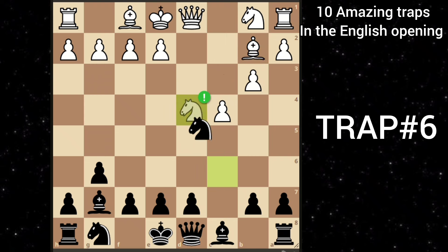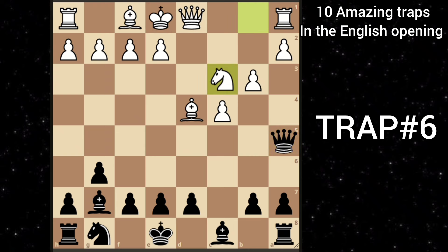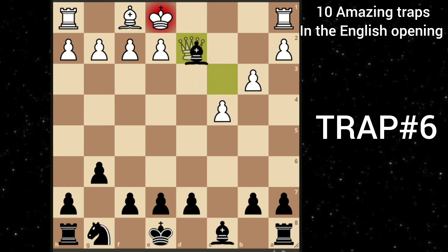But here you go with knight takes d4. After white takes, you can play queen to a5 check. White blocks with the knight. But you can just sacrifice your queen. The bishop is forced to take, and then you can take his bishop. Now the queen is forced to block, and after you take, black recaptures. You are just up a full piece.